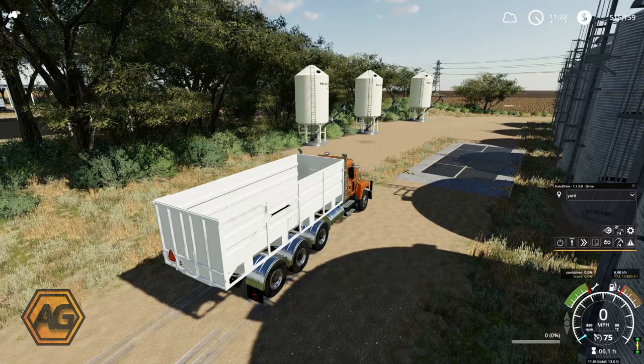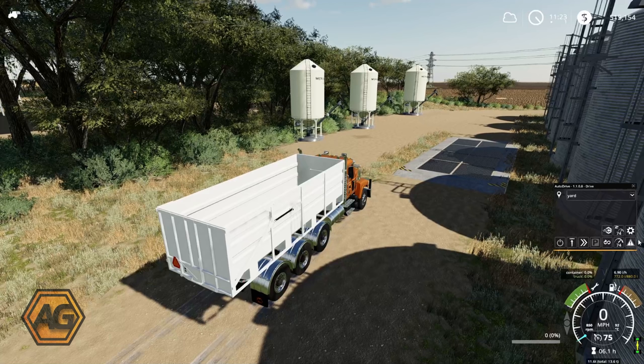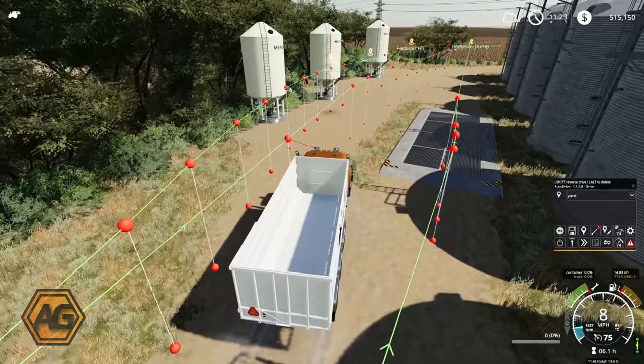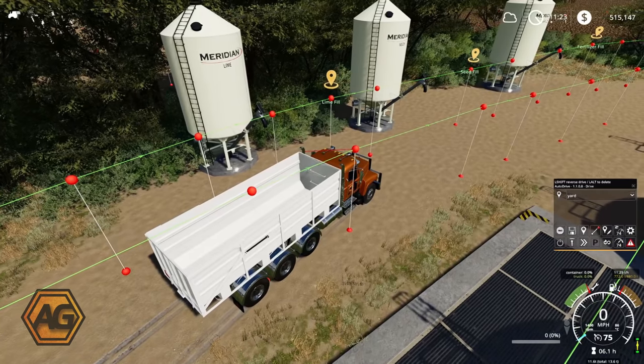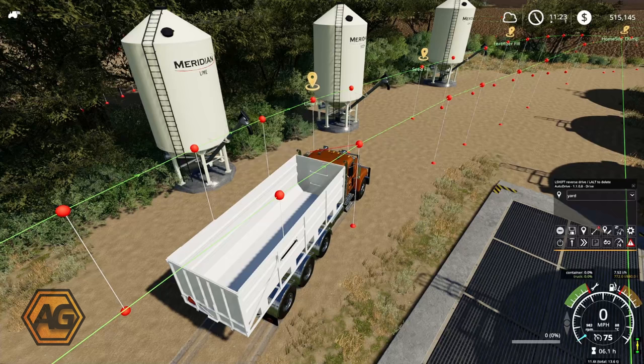Just over here next to our silo complex we've placed some silo refill points. We have a lime, a seed and a fertiliser refill point here. I've already been through and set this up with AutoDrive. We've got a course there on the very left hand side. You'll see we've named a point 'Lime Fill' for the lime silo, 'Seed Fill' for the seeds, and last one down there 'Fertiliser Silo'.